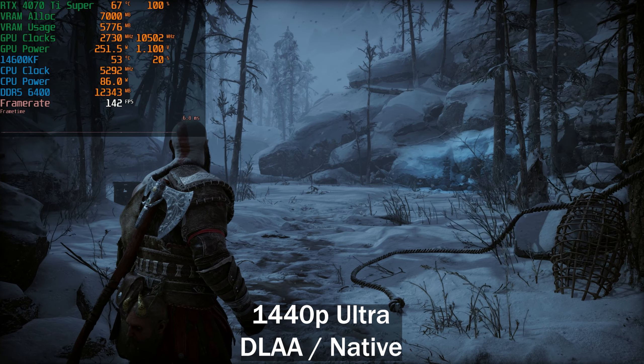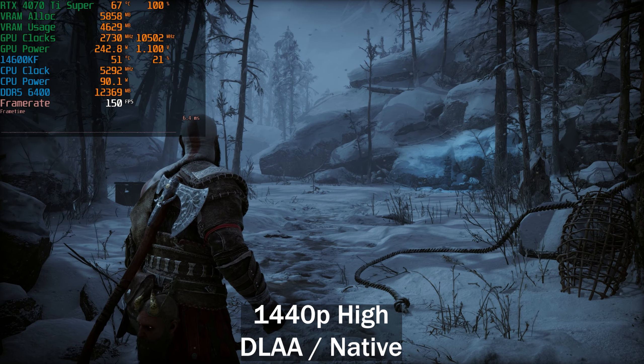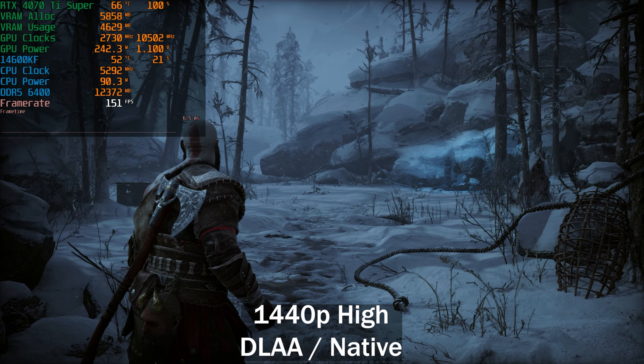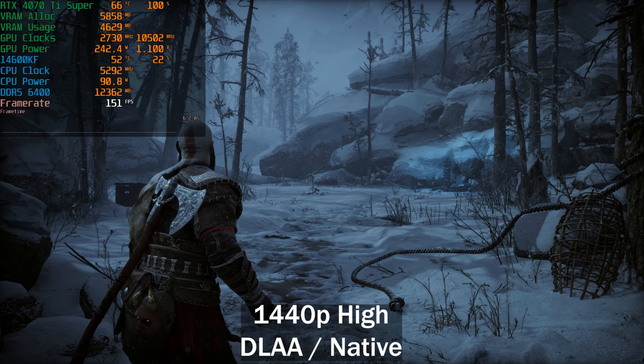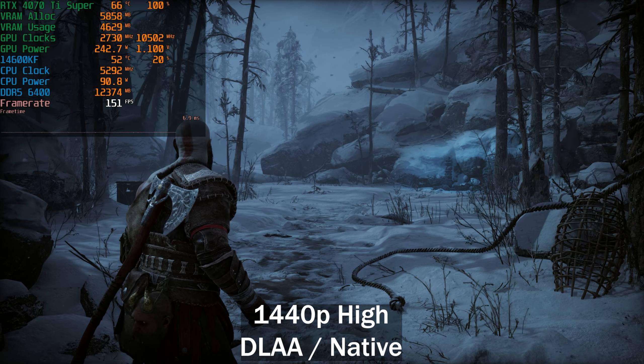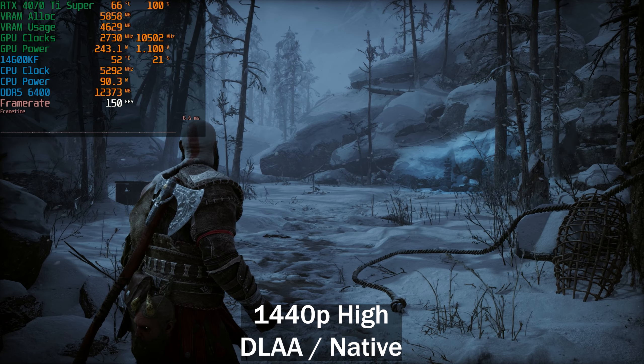Starting with preset scanning to see if dropping presets gains extra performance: dropping to the high preset, we went from 141 to 151 frames per second — a gain of 10fps. At these frame rates that's roughly a 5–7% gain, so it's not nothing but it's not huge either.